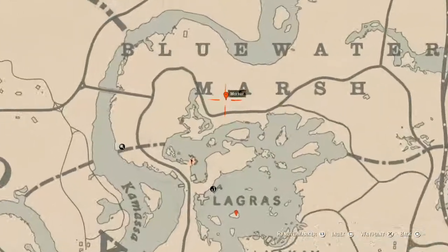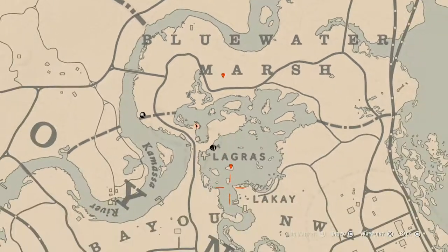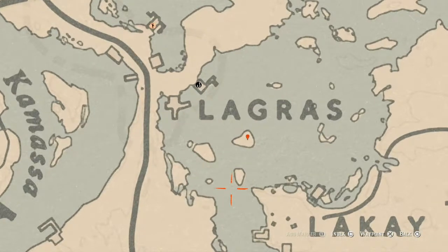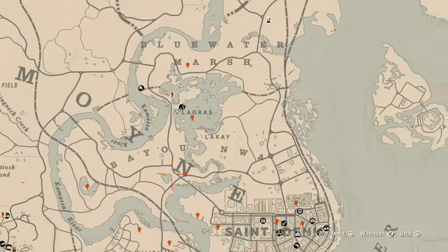Starting with the location between the M and A in Marsh — right here you will find a fossil. You will need your metal detector for this one. Next location is an arrowhead, right below the word La Grasse on this island, next to a tree. You will need your metal detector for this one as well. That is a random arrowhead.